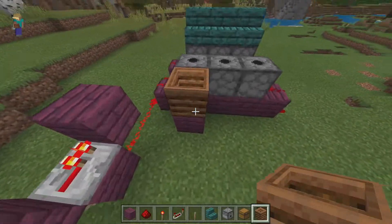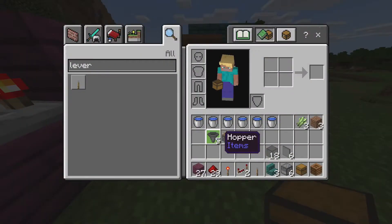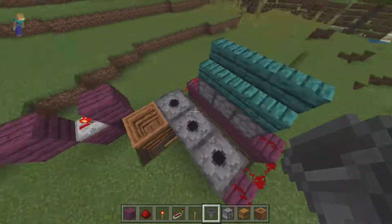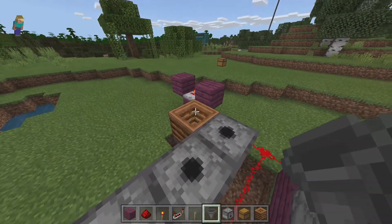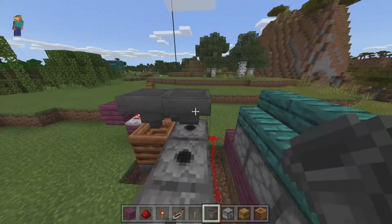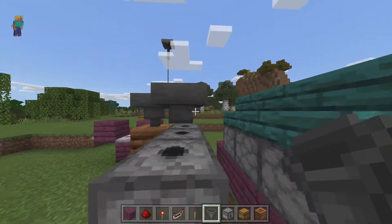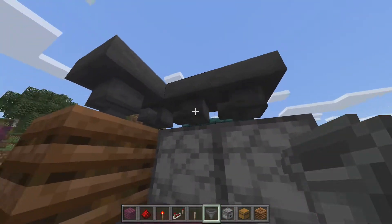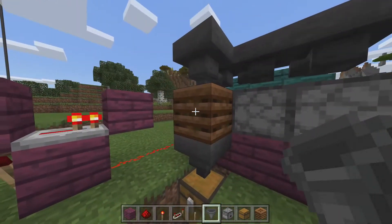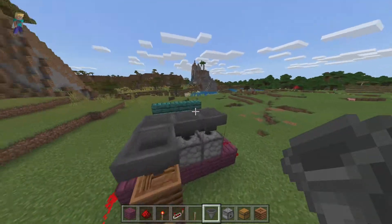Put a temporary block, place your composter right here, dig under here, place your chest. Now grab all your hoppers — place a hopper leading into that chest, place a hopper right on top of the composter. Then crouch and place one, another, and another. Make sure all these hoppers are leading into each other, until it leads into this one, this one leads into the composter, the composter leads into the hopper, and then into the chest — that way everything will be collected.